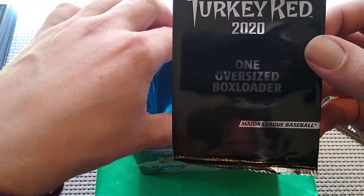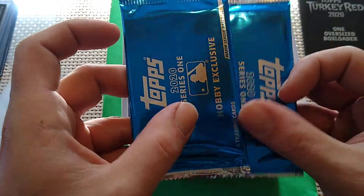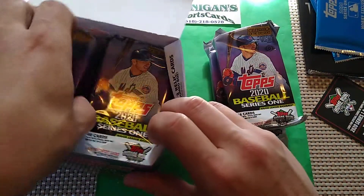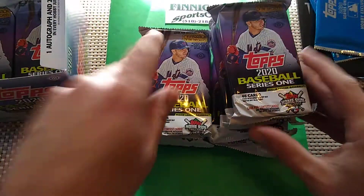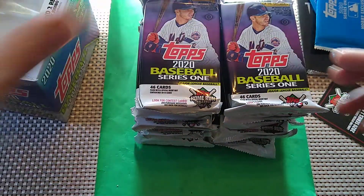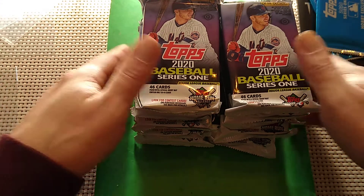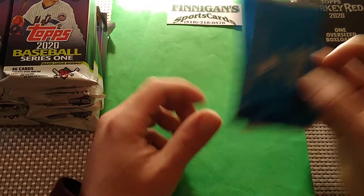So we got a Turkey Red, one oversized box loader — that is a big card — and two blue packs, which are silver packs. We'll save all that stuff for last. Actually, we'll probably open the box loader first. Get all these packs out of here. Pete Alonzo on the front. I'm going to go through these relatively quickly, as we just spent a lot of time on the Hobby Box. The Hobby Box is definitely a rip worth watching, just to see that red auto come out.